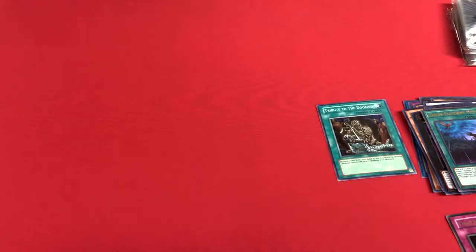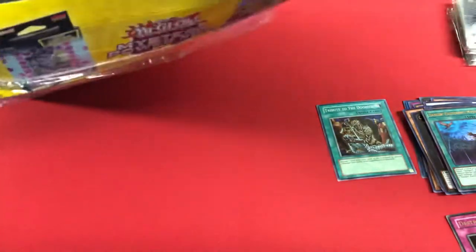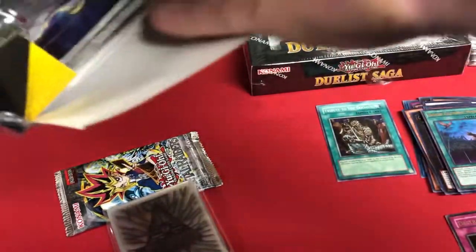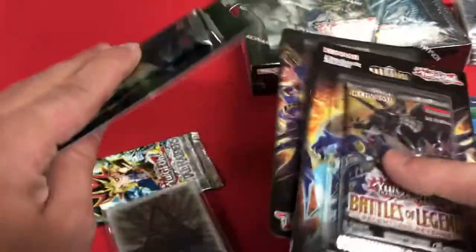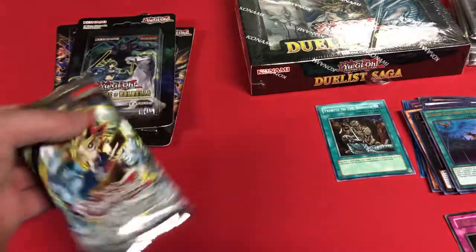Moving on to the final mystery power box. Looks like we got another Duelist Saga — dumping it all out. Mystery item is sleeves again. The contents: Battles of Legends, Battles of Legends, and Battles of Valhalla, some more sleeves, and Metal Raiders.